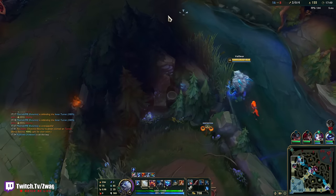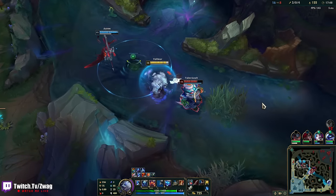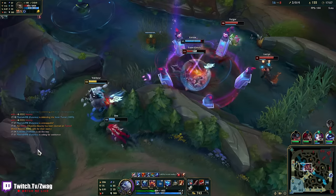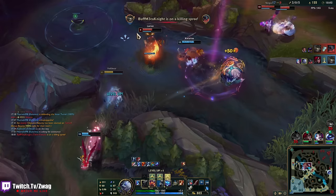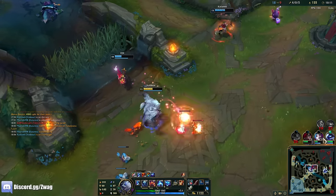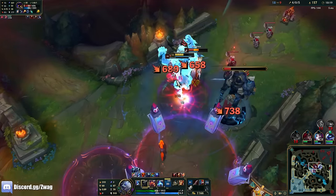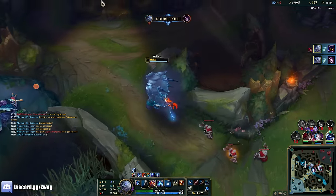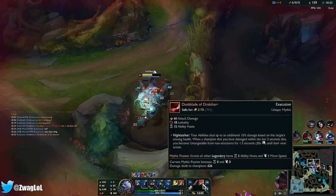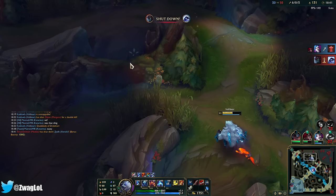Man, I'm one XP off 11. I could farm a wave. He's gonna go over the wall — I gotta save my Q. I wanna jump in so bad. I got the ult's upgrade — I could stomp Veigar but I might die. Big bear boom! Oh my god. I wasn't expecting to get both of them there. That was some solid damage.